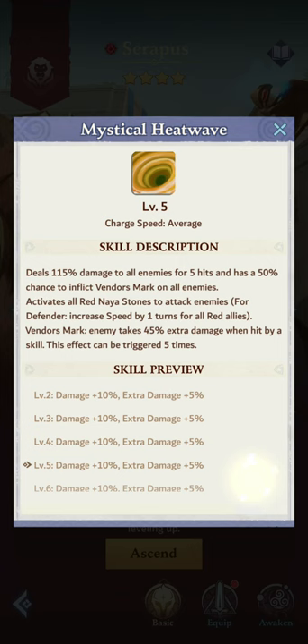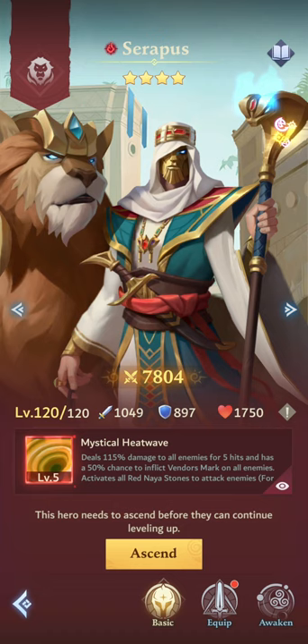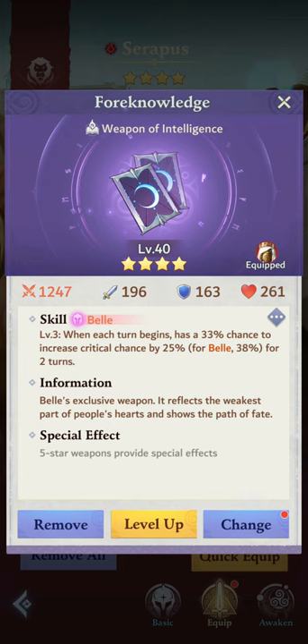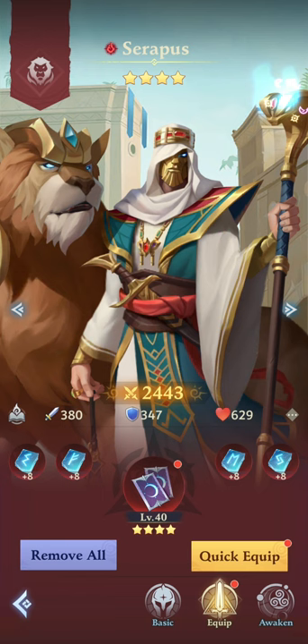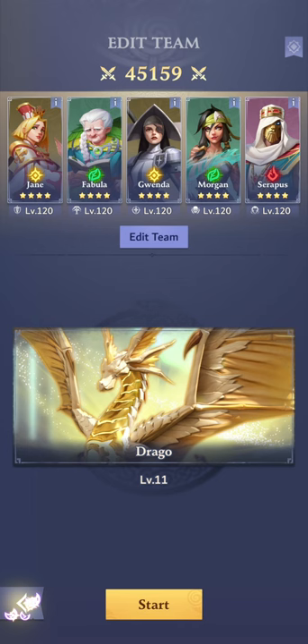We've got Serapus — he's one of my OG heroes. He kind of functions like a High Tower but for the red side of things. He activates all the red Naya stones to attack enemies and has a chance to inflict Vendor's Mark on them, which means they will take extra damage when hit by a skill. I put on Bell's exclusive weapon — every turn there's a 33% chance to increase the critical chance by 25%, so hopefully we'll see some critical hits in action.